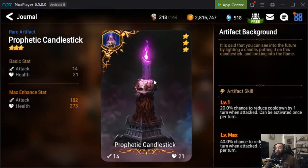Next up is Prophetic Candlestick. I can't tell you how many times this artifact literally saved my life. I used it a lot going through Abyss, and on heroes that weren't fast enough — believe it or not, it took me three to four months to get a unit over 200 speed. People used to make fun of me because my units were so slow. It just takes time, and when I was struggling to get speed rolls and having trouble getting through Raid, Prophetic Candlestick really helped out.